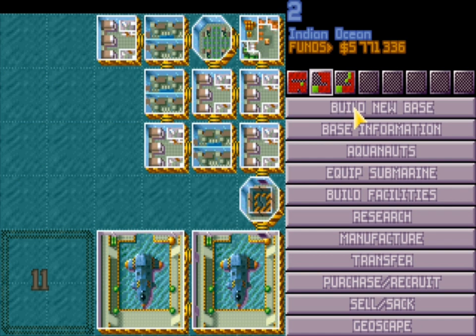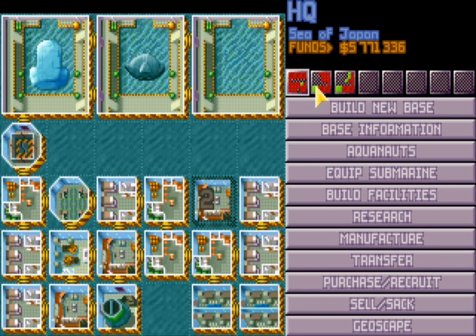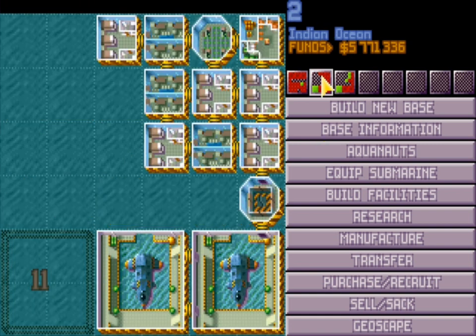There are five different types of base specializations — six if you include the HQ. Your first base naturally has a bit of everything, and you're kind of forced into that at the start of the game. Any base after that should specialize in one, maybe two things at most.